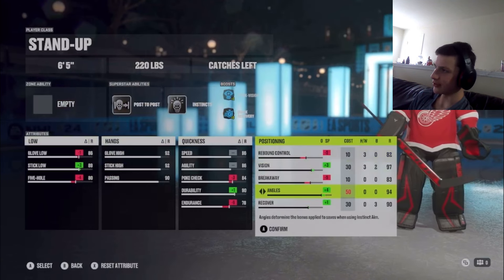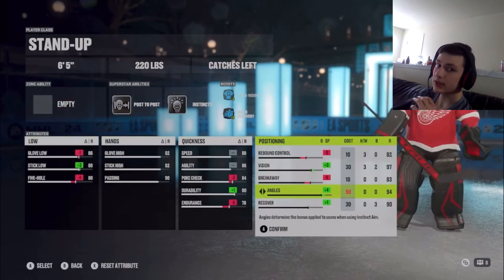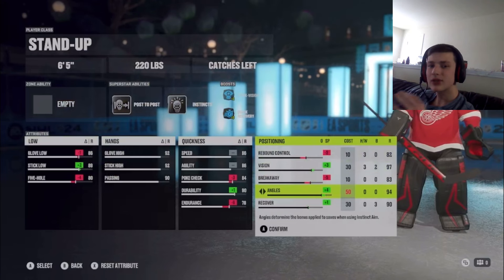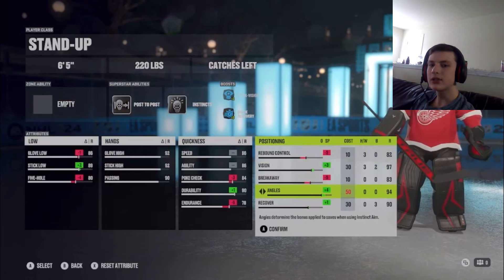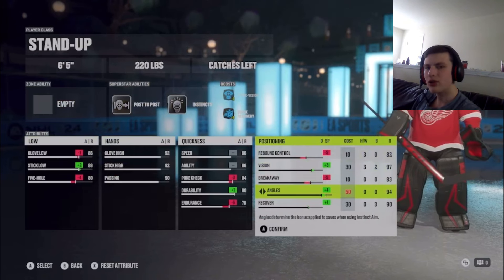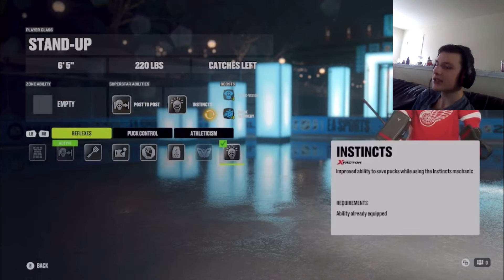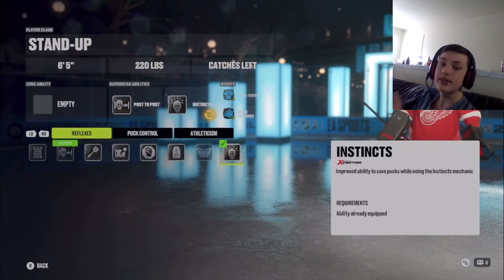I have post to post and instincts, but let me explain angles first because angles is kind of the core of everything. With six-five goalies it helps me — I'm not lying. Angles helps me with blocker saves and the general accuracy of the goalie's extremities. I don't want the goalie to have the puck bounce out of his glove all the time. He catches it more, especially on the blocker side — those stupid blocker animations where it trickles in — that happens significantly less with high angles. Instincts is basically just angles, the same thing, so I have instincts on to boost that mechanic.